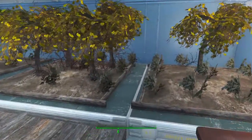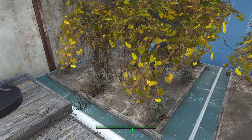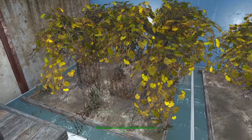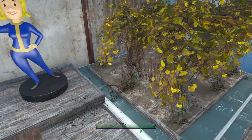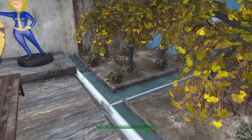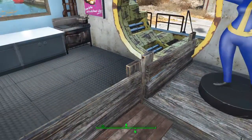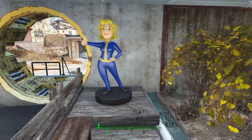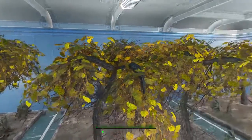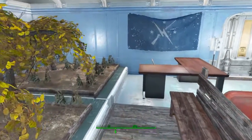Over here you can see there used to be plants and stuff coming up through, so I decided to turn it into a raised garden. Even with the vault being raised and the garden being raised, they still come through quite a bit, but I think it disguises it pretty well — it looks like weeds growing up through the dirt. Even way over here I had a few issues, so I just built up a nice little statue platform there with the Vault Girl. It's a nice little garden area with benches and plants.